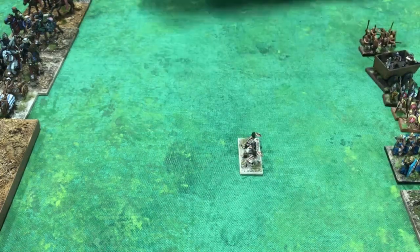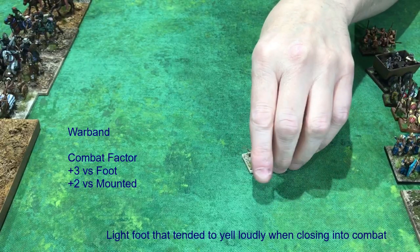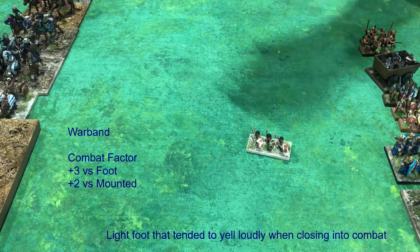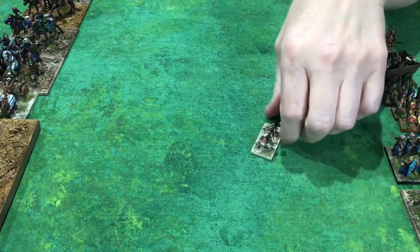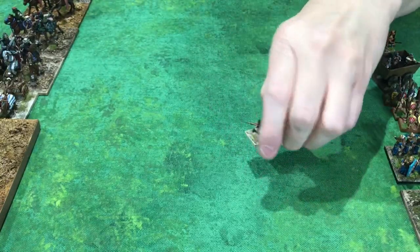Last on the list of open order foot: warband. Three to a base, similar looking to light foot, but warband have special abilities that light foot don't. They represent a warrior-like fighting style — a furious charge attempting to scare the enemy. Warband have a special ability where they shatter certain other troop types. When warband beat the enemy by one point, they actually destroy the enemy — they don't have to double them or trap them. Knights and a couple of other units share this shatter ability.